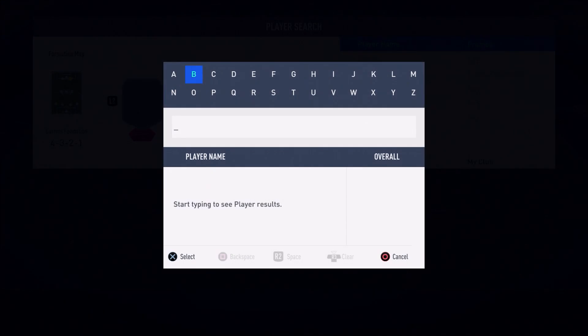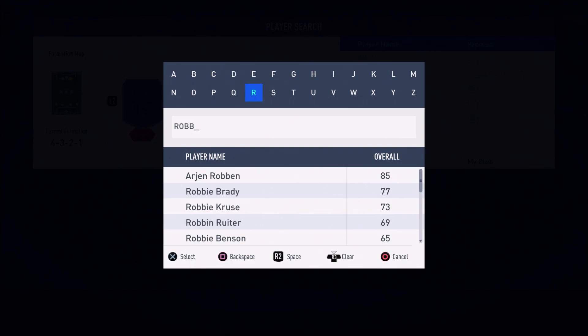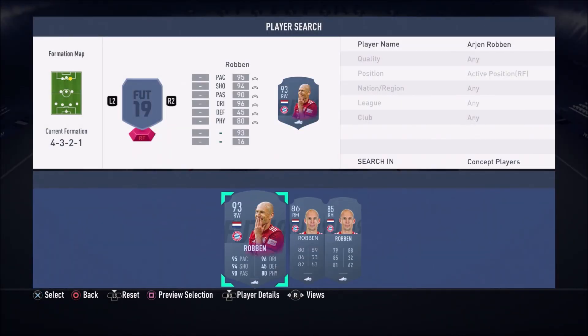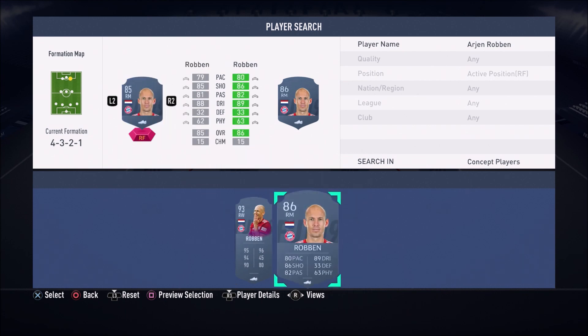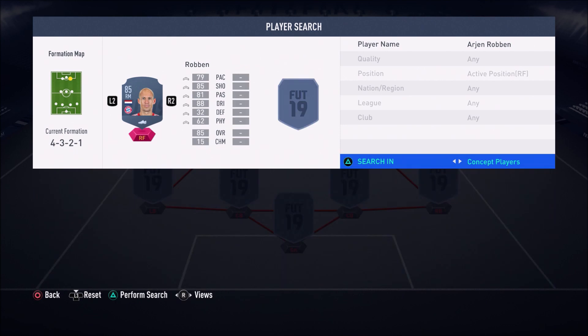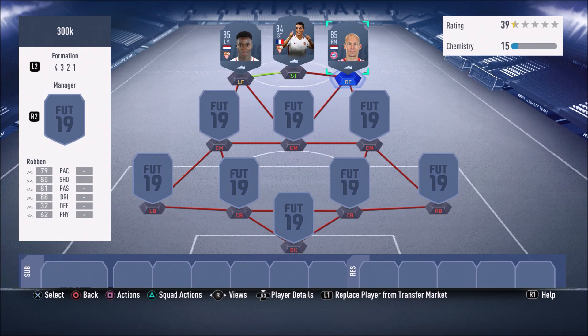To complete the front line, we have Arjun Robin in the right forward position, but don't stress — he's not going to play wide. He's actually going to play CAM. I've used him there before and I really love him in that role. His finesse shots are absolutely insane, especially with his left foot. He makes up for his weak foot with those left-footed finesse shots from outside the box — just goes straight into the top bins.